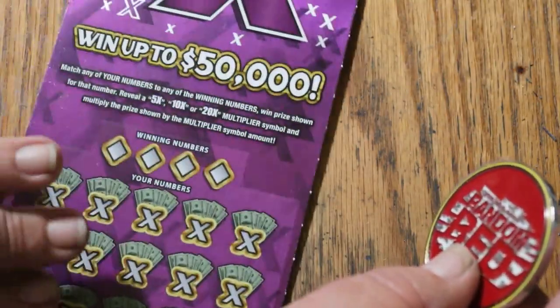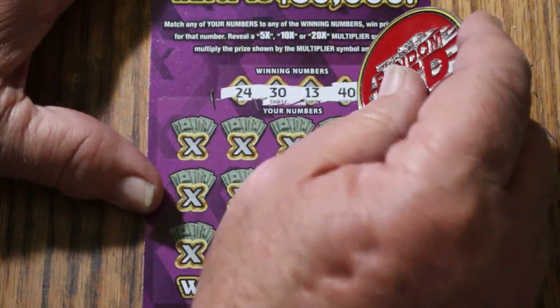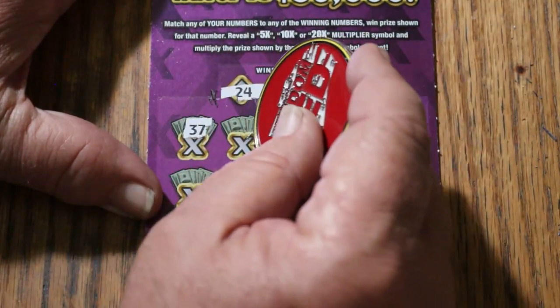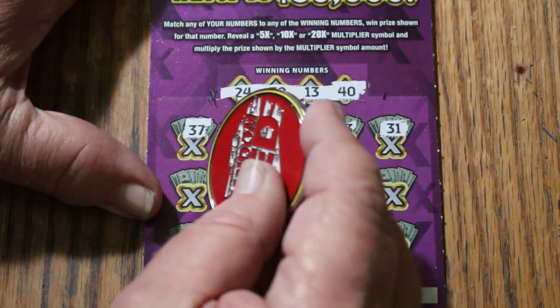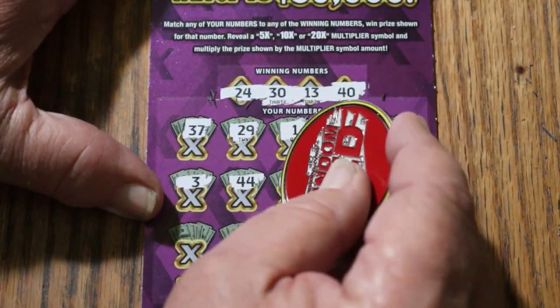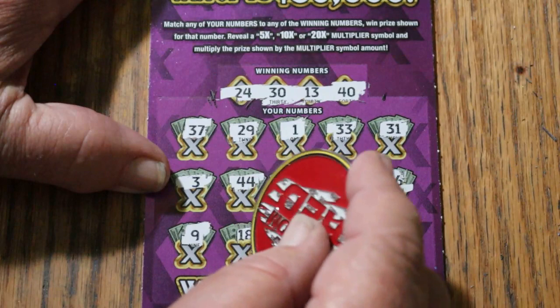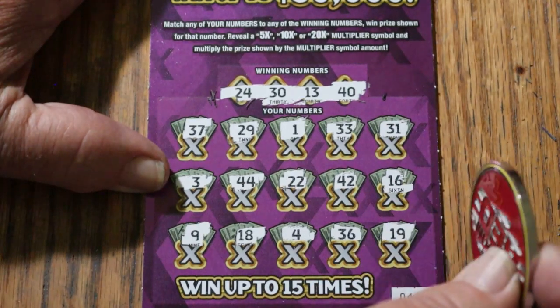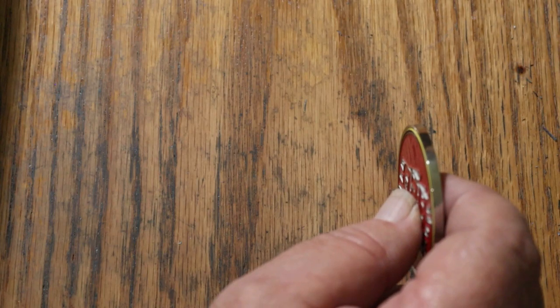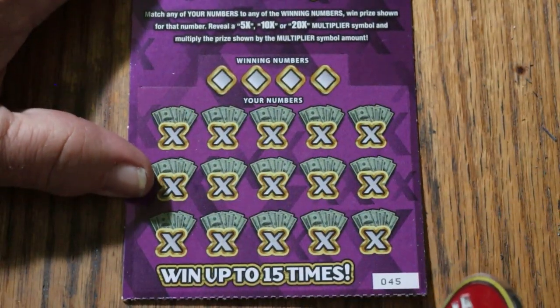Ticket 44: winning numbers 24, 30, 13, and 40. Game numbers: 37, 29, 1, 33, 31, 3, 44 Club, 22, 42, 16, 9, 18, 4, 36, and 19. No. Then 41, 43, 44 — just keeping track of where we are. 45 — that's what we want. Here we go again.